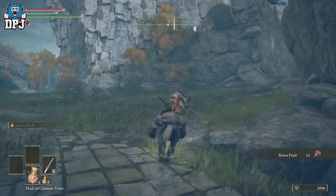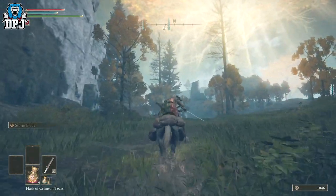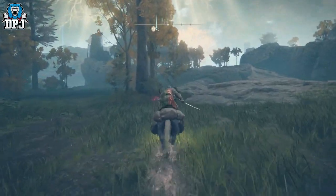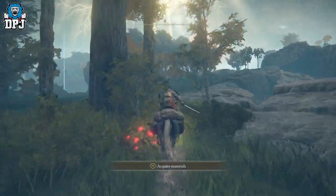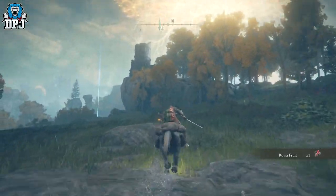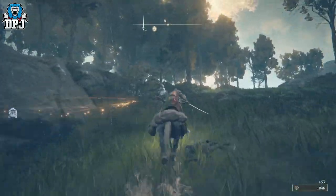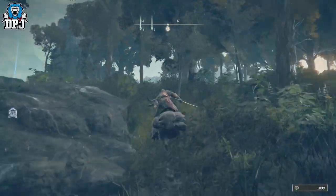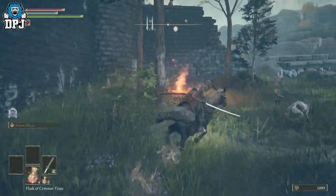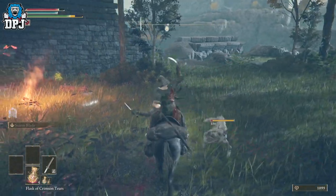Here you want to take a sharp right and come to a little building — a broken-up building. Just come forward and up here. At the top of this hill there will be enemies — I've killed them already but they may have respawned. There's normally a dude with his little dog.